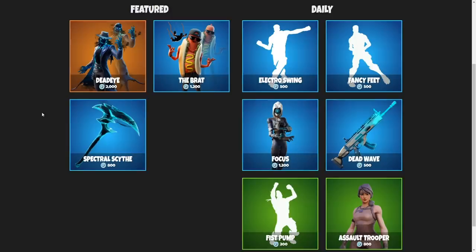For the November 9th item shop guys, we have a few bad items I would say. I think the Deadeye is decent. The Spectral Scythe is way too big to use. Assault Trooper is a default skin, or at least Season 1 default. The Broad I wouldn't touch with a Hot Dog pull. Focus is alright, but I think the best item here is the Electro Swing.